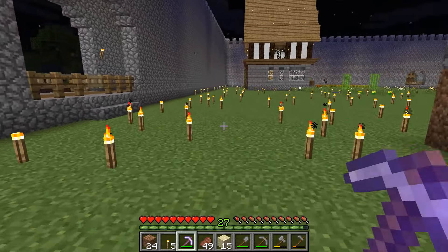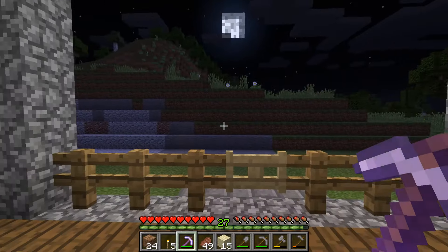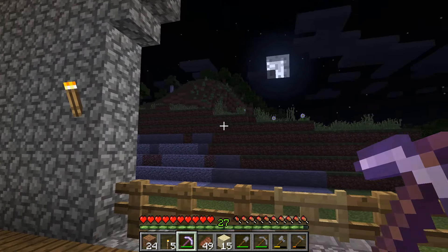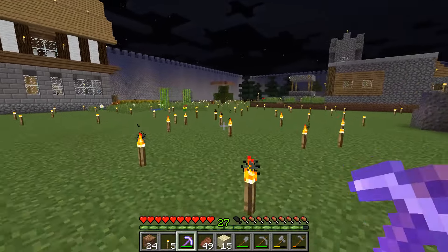We'll have animal sanctuaries. It'll be real nice for turtles and stuff. We could do some ponds with some more fish in it. That's a lot to clear off, but we can do it a little bit at a time.